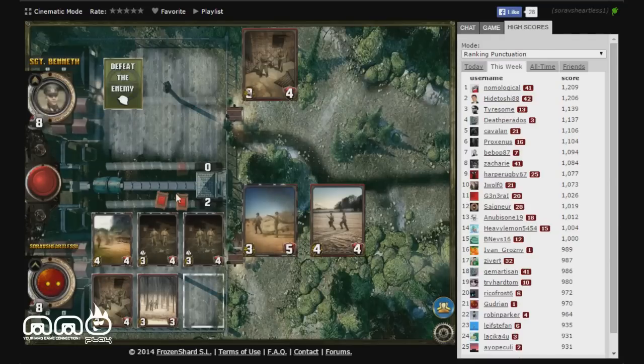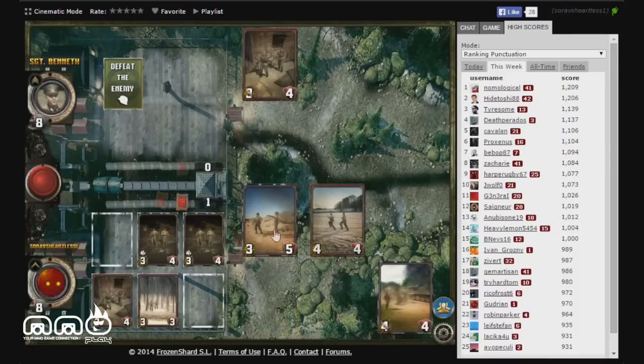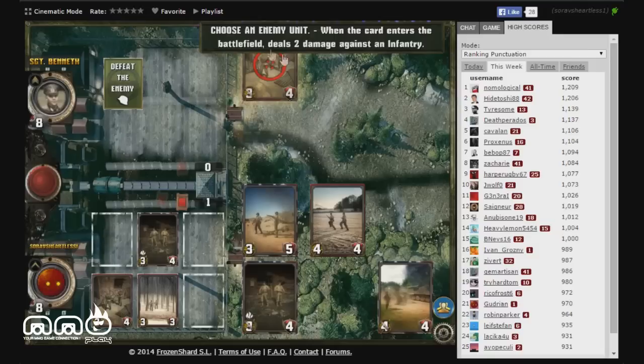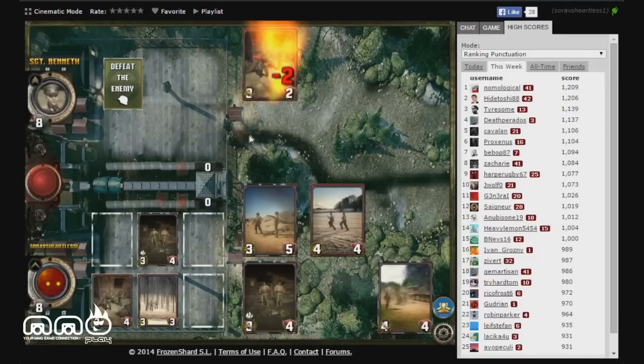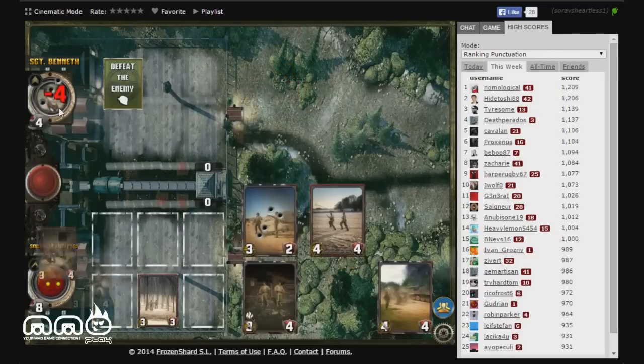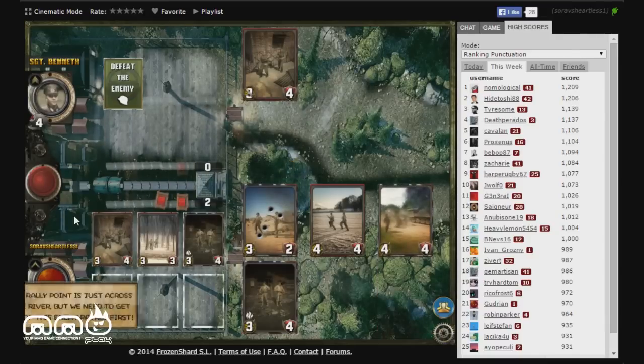We have two action points — enough to put down a four-four on this side, and one more action point lets us place a card in the support line. We end our turn, do the trade-off, survive, and hit the opponent right to the face with our center card. Our opponent can only place one card down and we have full board control.